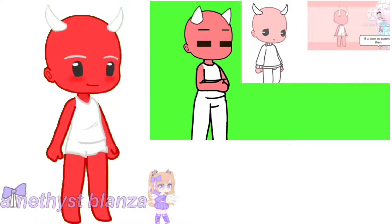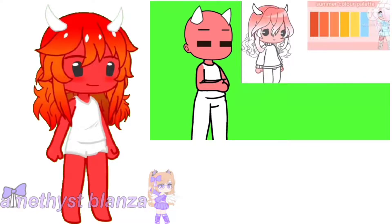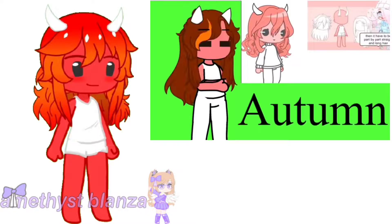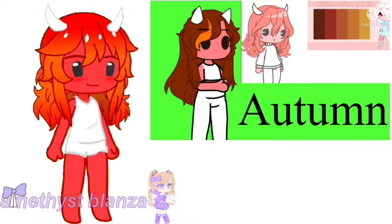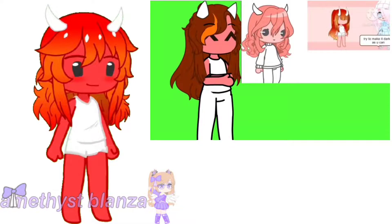If you were born in summer, make it curly. If you were born in autumn, then it has to be part by part straight and low care. And please don't forget to make the hair color deep, because it's a devil OC. Try to make it as dark as you can.